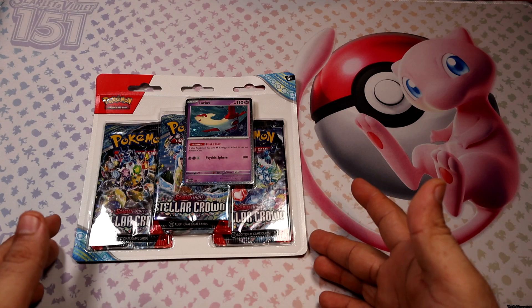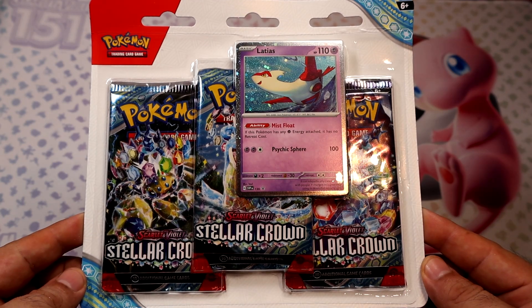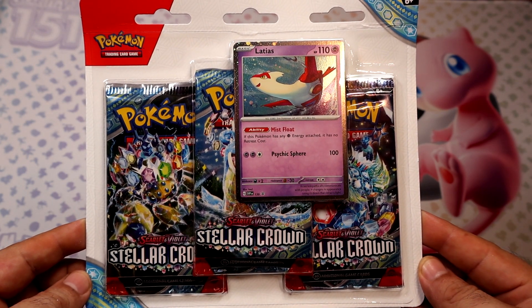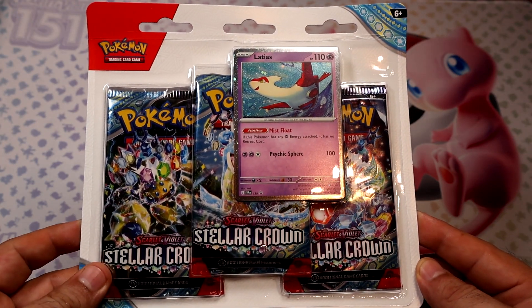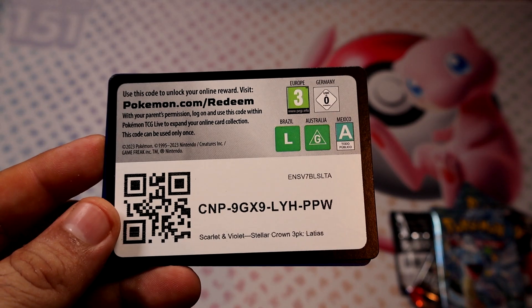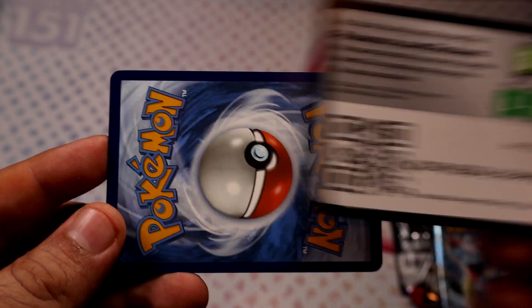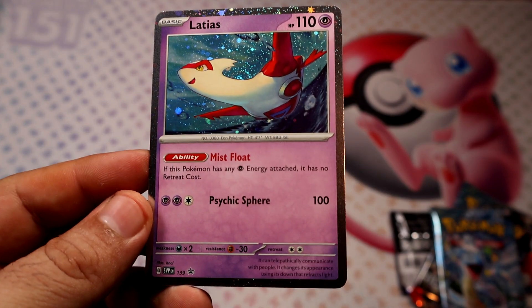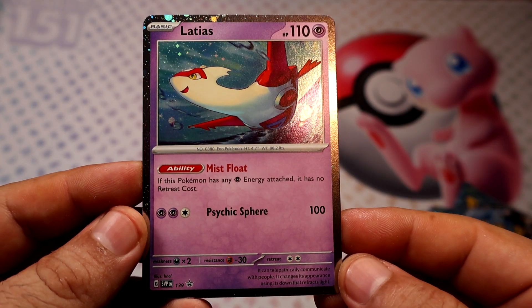All right guys, we're gonna open the new set of Pokémon Stellar Crown blister pack featuring Latias as the promo card. Let's get it open and see what we can get. All right, here's the Latias — there you go, enjoy. Let's check the corner, there it is.